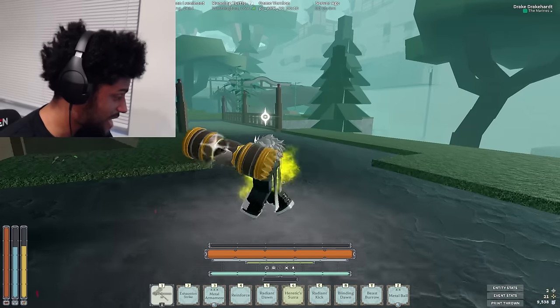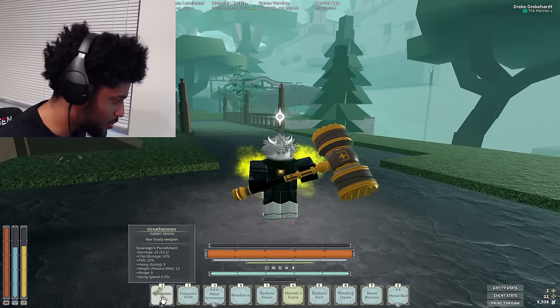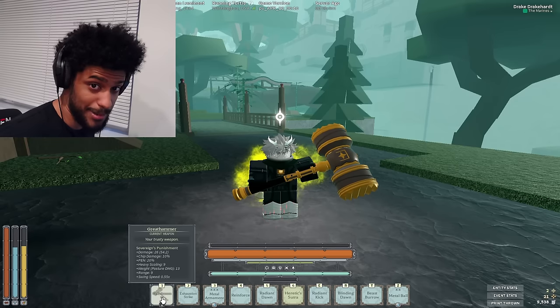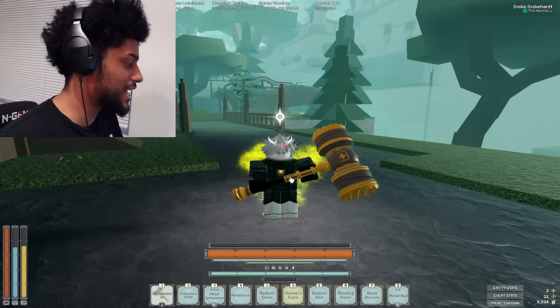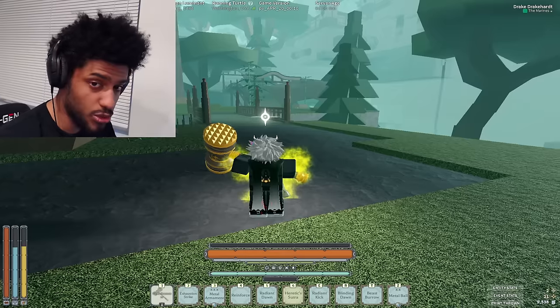This is swinging as slow as what's called the Evan Spear, which is really slow, but you can work with it. 13 posture damage — that is the most in the game. Yeah, the most posture damage in the game, so that's the special property of this weapon. It does the most posture damage in the game. 9 range, not bad to work with.